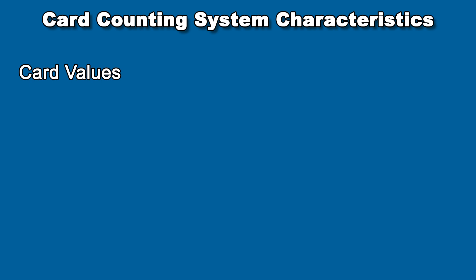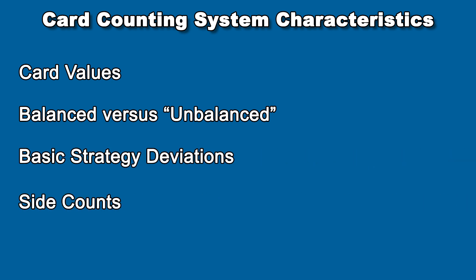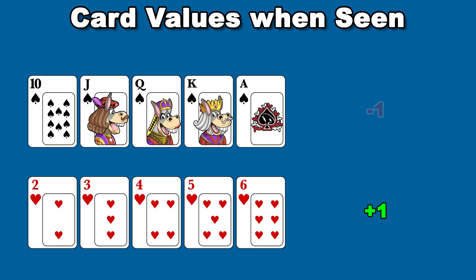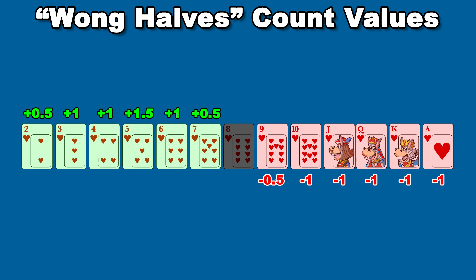Those characteristics include the card values, whether it's balanced versus unbalanced, the basic strategy deviations, and whether it includes side counts. Typically, the more complex the system, the higher the potential win rate. For almost all systems, you maintain a running total based on the cards seen. Low cards like 2 through 6 typically have a positive value assigned to them, and high cards like 10s and aces are negative. So the higher the count, the higher the potential advantage — meaning a lot of low cards have been dealt and a high imbalance of high cards remain. Simple systems assign plus 1 and minus 1 only; more complicated systems may have fractional values or a range from minus 4 to plus 4. Your success will depend on how quickly you can add and subtract these values as the cards are dealt.